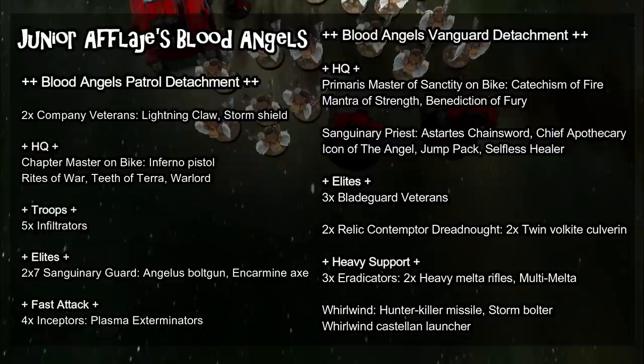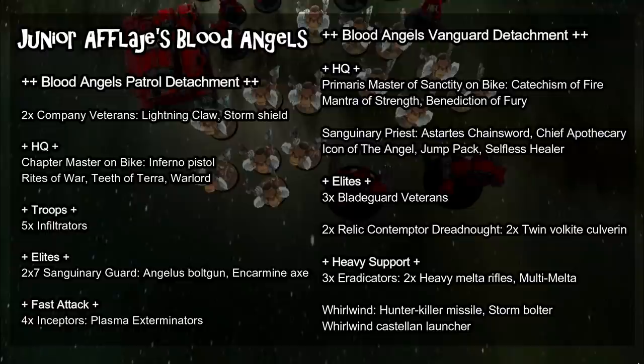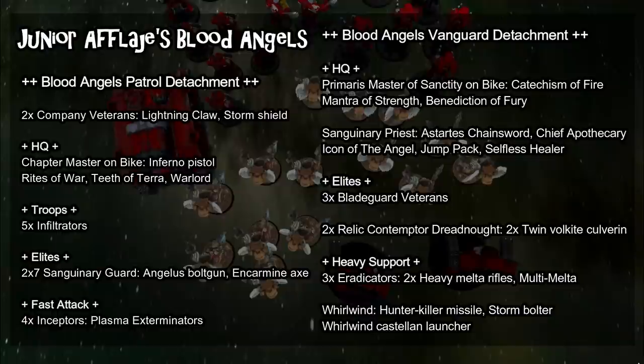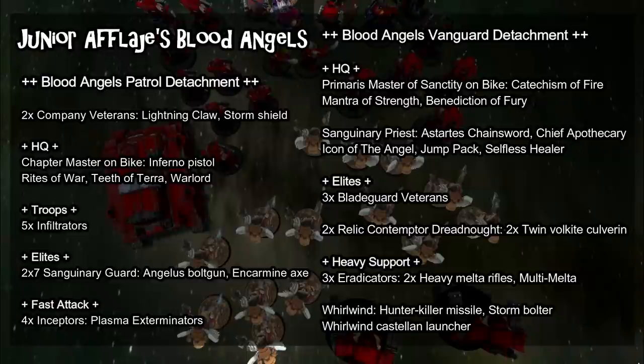We also have two Relic Contemptor Dreadnoughts, each with two twin Volkite Culverins — no Cyclone Missile Launchers, keeping them cheap. If you're trying to push efficiency out of a slightly less powerful Space Marine supplement, you really do have to look for the powerful units in the codex, and Relic Contemptors are certainly one of those. For only 150 points, those 16 Strength 6, 2-damage shots with potential additional mortal wounds is excellent against a wide variety of targets and gives good long-range firepower.